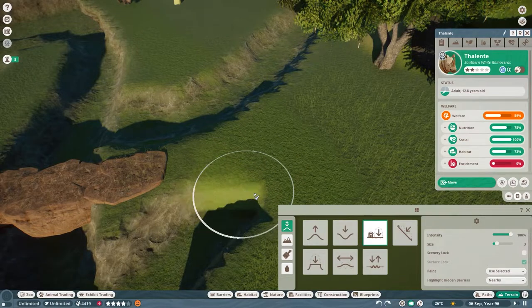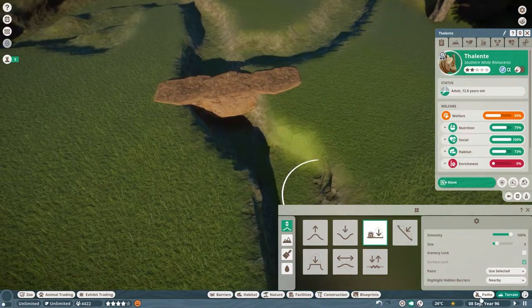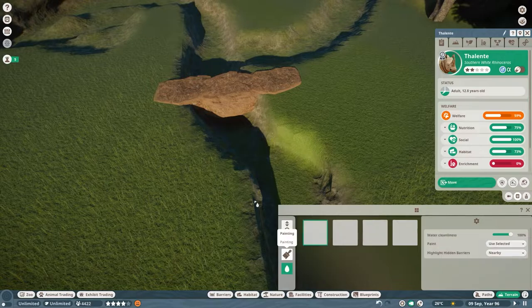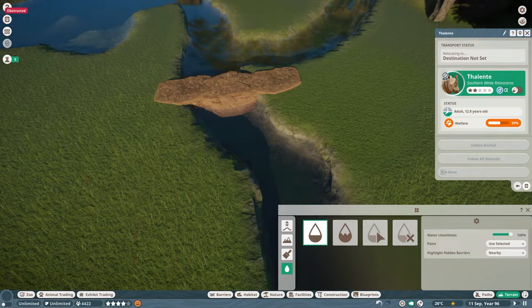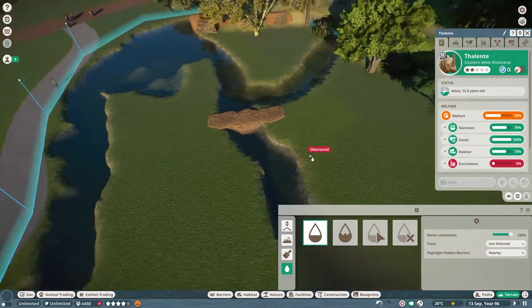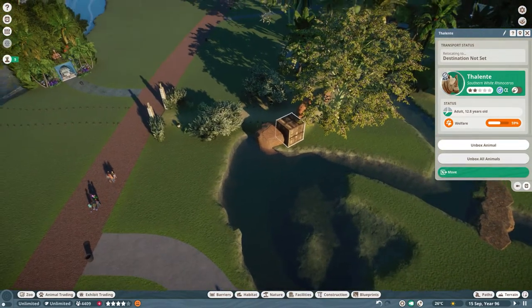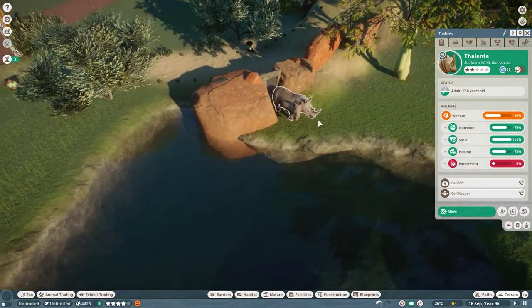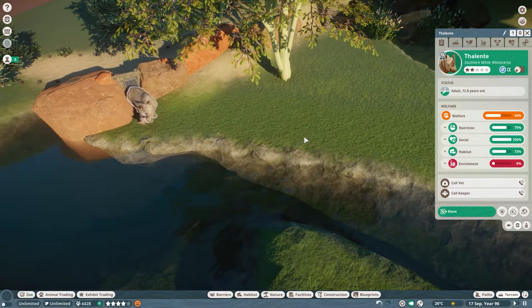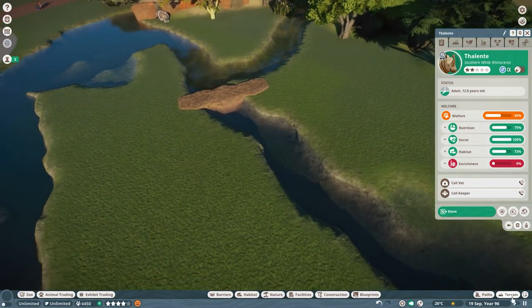All right, let's fill out this area here. Terrain, add water. Okay, unbox them again, get out of this tool, unbox all animals. Heat map — all right there we go. Okay, solved that problem.